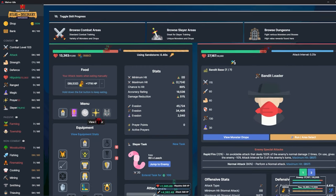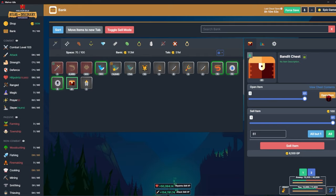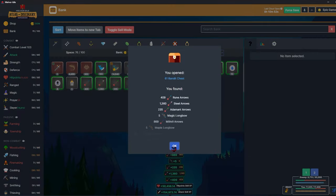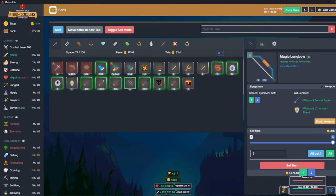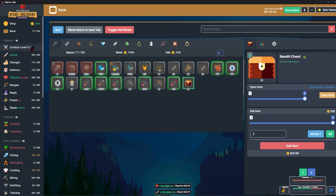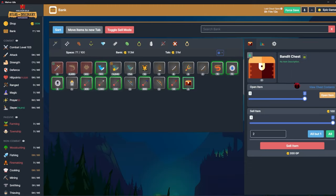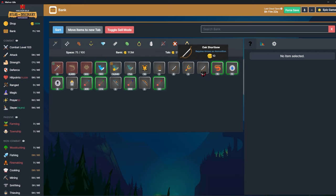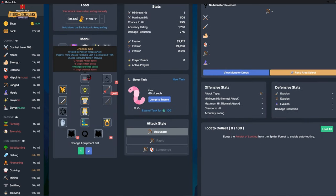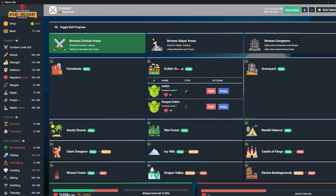I've cleared bandit base 60 times now. Opening up all the chests — I got a maple longbow which is level 30 and the magic one which is level 50. I remembered I have Chapeau Noir equipped so I get a chance to double chests. I'll equip the oak shortbow for now — max hit is 509. Going back to goblins.